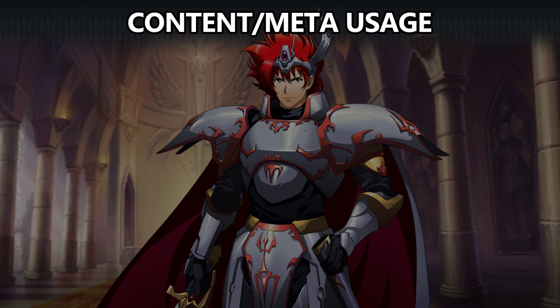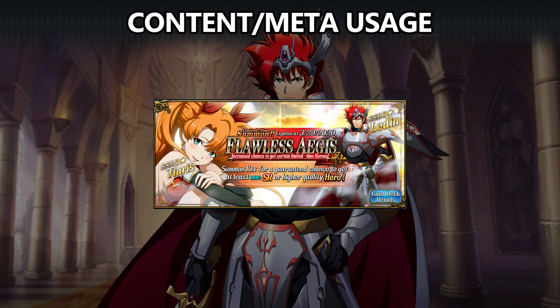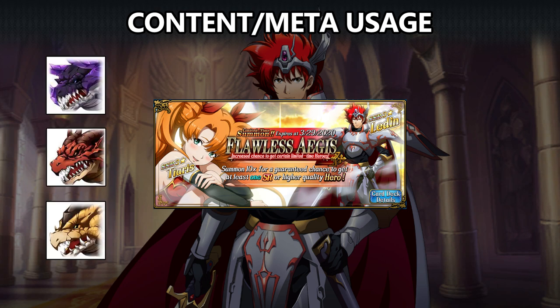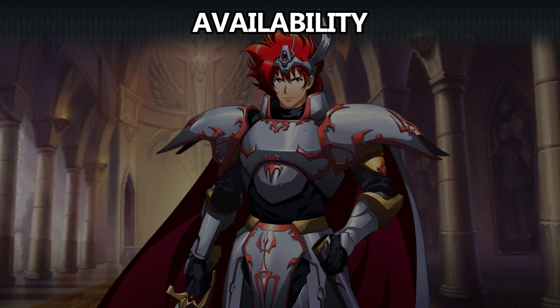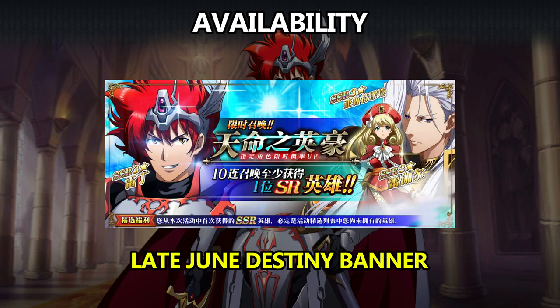For content, Ledin is useful for pretty much everything in PvE. Paired with a good healer, he'll carry you through to the endgame. He's great against the Dark, Fire, and Thunder Dragons, and in the Eternal Temple he's useful against Phoenix and Scylla. He can hold his own in PvP as well, but he's not necessarily the best tank choice there — Landius and Jugler both tend to be preferred. Still, you do need a couple of tanks in your Apex Arena box, so if you're lacking others, a well-built Ledin can serve that purpose. Ledin will appear in late June on a Destiny banner with Rachel and Altemuller.